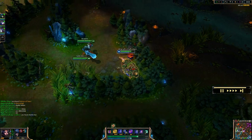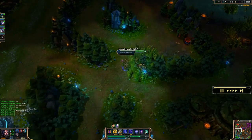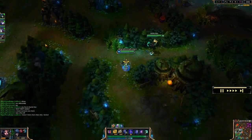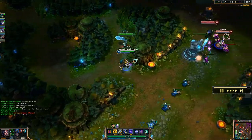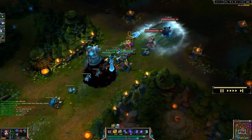Early on, if you're having a little bit of trouble, you might want to pick up a Haunting Guise. It'll give you some health, some magic penetration, and AP as well. You can pick that up early and then finish it off into a Liandry's Torment if you want to do that, though I don't always build that item.